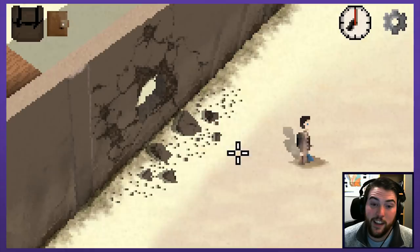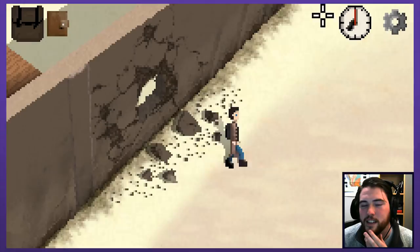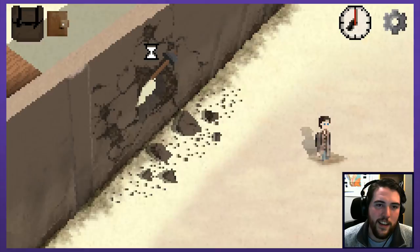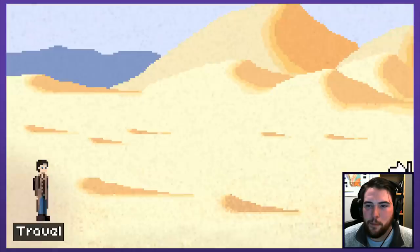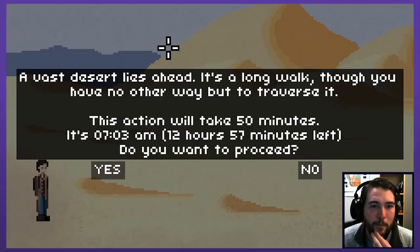Can you walk along the edges or are you stuck? There's some sort of quicksand - I'm too heavy. I should get rid of that sledgehammer. I keep sidetracking my train of thought because I'm excited. The blending of pixel art and regular - it looks like it's entirely hand drawn by Script Welder themselves this time. I kind of dig that it's all original art. Vast desert lies ahead, it's a long walk but you have no other way but to traverse it. It's going to take 50 minutes - that doesn't sound that crazy, 50 minutes of walking in one direction.